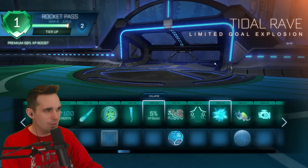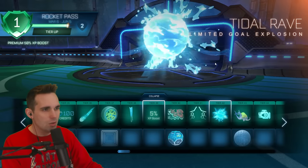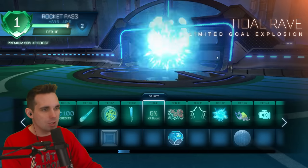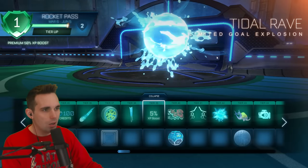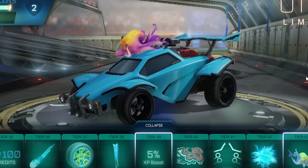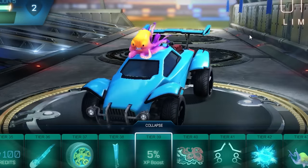Tier 41 we've got the Paladin. The Paladin's not a terrible car, but especially when you've got the Octane. The title animation at the end — I love it, I want to watch that one more time. That right there is black-market goal explosion worthy. Tier 43 we've got the Auto Octo tentacles.